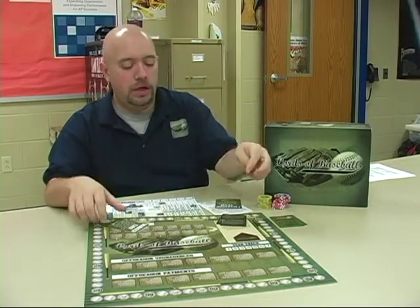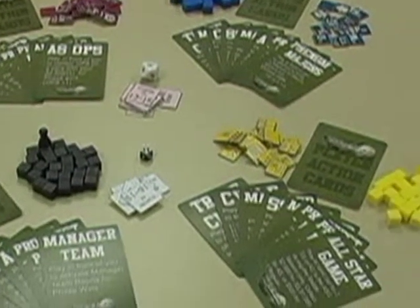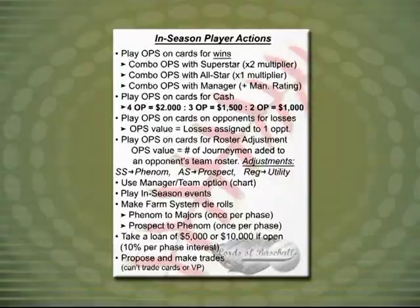That's how you use ops to generate wins. We're going to go over all of these cards in future videos, but there are some other actions you can do that don't require cards, and they're all listed on your handy-dandy 'what I can do' chart. You can discard an op card and gain money for it. If I were to discard this four op card, as you can see on the in-player action sheet, I'm going to get $2,000 — it's basically $500 per number. So the two op card would only be worth $1,000. That's a way to generate money for your team during the phase.